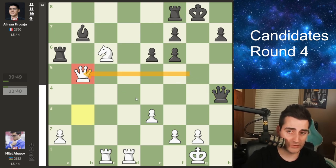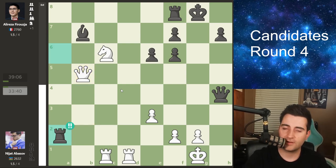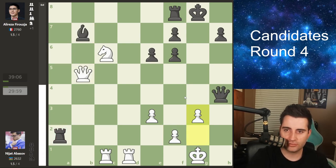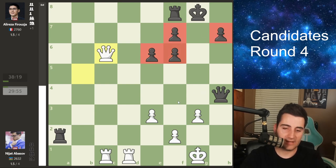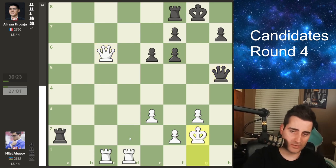Abasov finds the only move to stay in the game: h4, hitting the queen. The queen can't easily stay on the g-file — going here runs into a deadly fork, and going to g7 allows white to take with the knight protected. Firouzja takes the pawn. Abasov can now take as the piece is no longer protected. Firouzja finds rook takes a2 — chess.com called it brilliant, but anyone can see that if you take the bishop you face a mate threat. G3 was played blocking the diagonal, Firouzja took, Abasov recaptured.